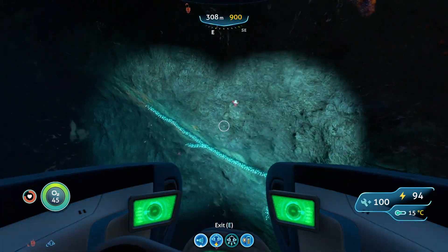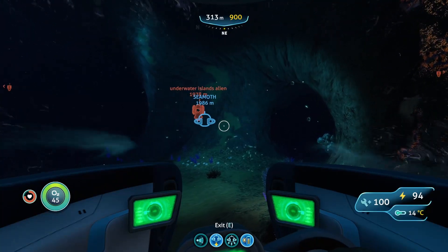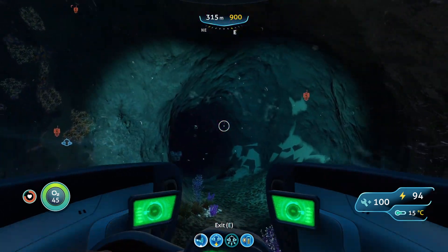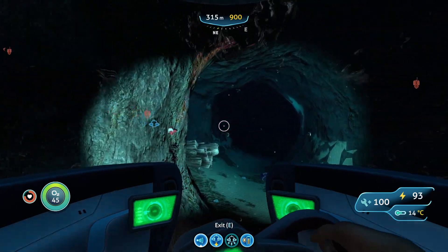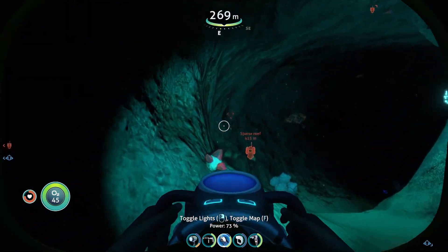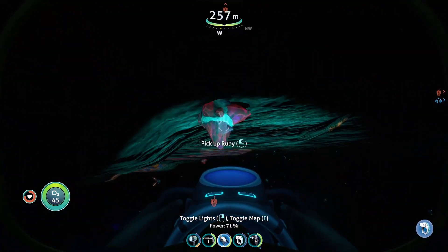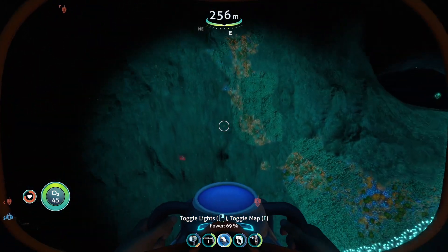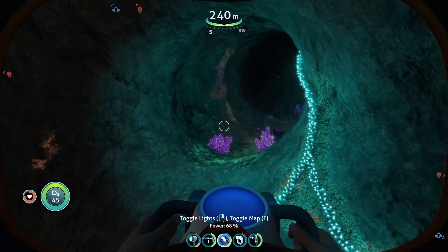There's one right there, another one, and three. There are tunnels here — it's not just one giant cave, there are also a bunch of mini caves and little tunnels, so make sure you explore those as well because there are rubies in them too. Four, five, six, seven, eight, nine — and that's ten right there.